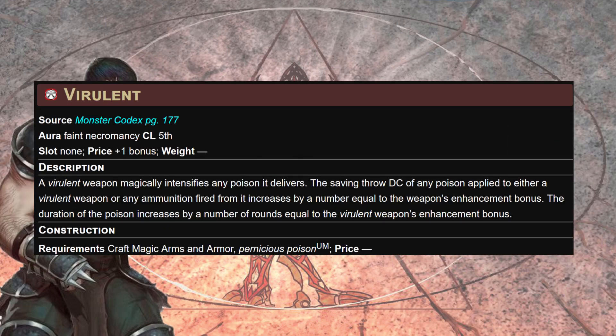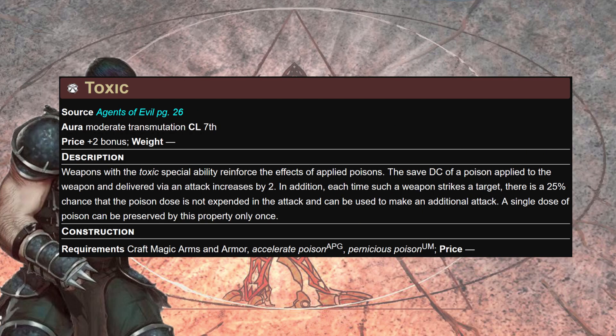At +1 bonus, the Virulent enchantment on our spear increases the saving throw DC of any applied poison by a number equal to the weapon's enhancement bonus, and the duration increases by that many rounds as well — a casual +5 to both at endgame, or +2 in the mid-game, is really good. The Toxic enchantment increases the save DC by +2, and each time the weapon strikes there's a 25% chance the poison dose is not expended, potentially allowing an additional attack from that dose.